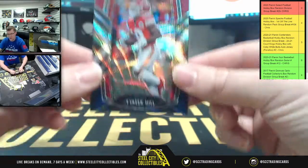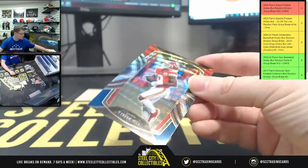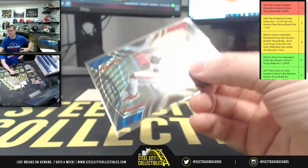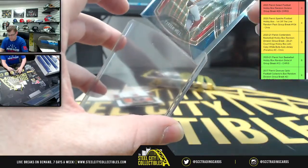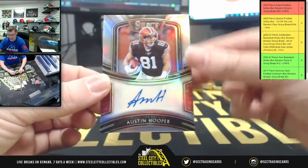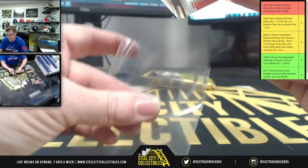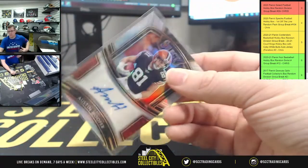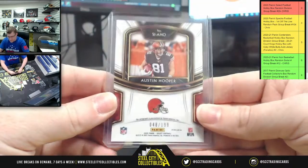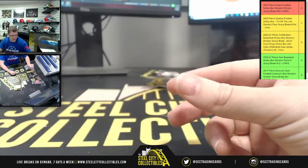We're going to have Tyreek Hill, 32 of 99, for the Chiefs and the AFC West. The autograph is going to be Austin Hooper for the Browns and the AFC North — that's 48 of 199. And Joe Montana to end the pack.